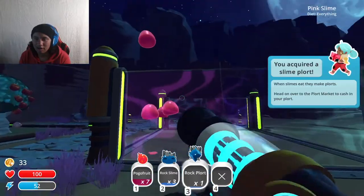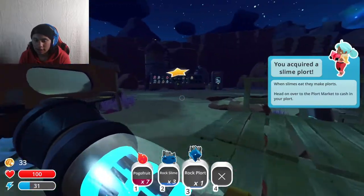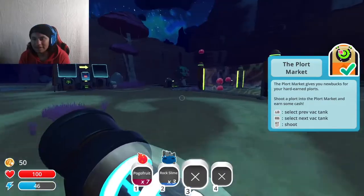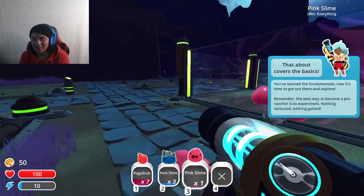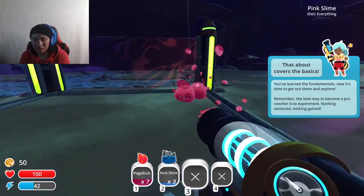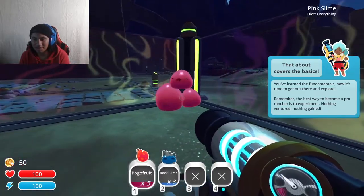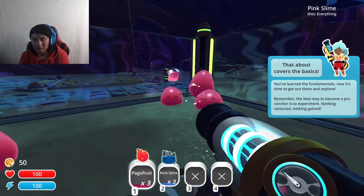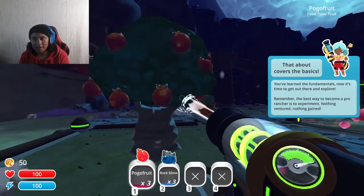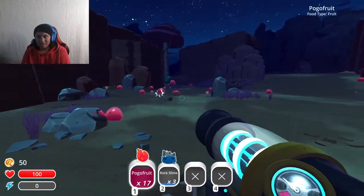These guys can jump high — that's not good. I'm not gonna be able to make enough money in time. This is why you need to get your money quick, because then these guys will get out and you've gotta build high walls. Let me feed these guys real quick — eat please, so you're not upset. There you go, be happy, don't escape. Now we can feed the heck out of these characters.